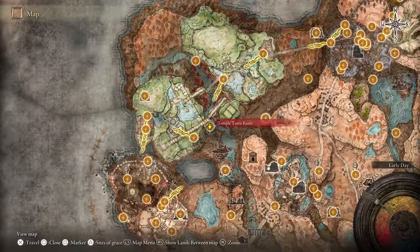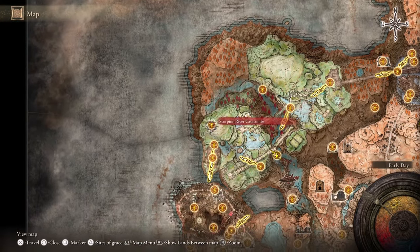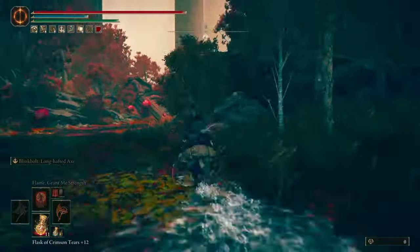From Temple Town Ruins, ride north and follow the river until you do a semicircle to the left on the map and get to the Scorpion River Catacombs at the end.